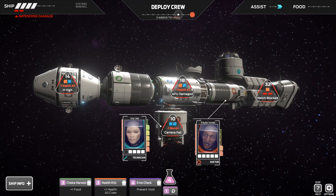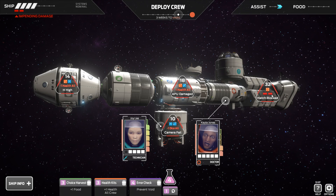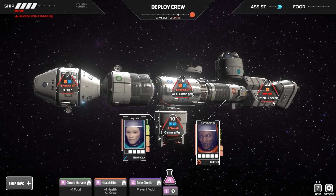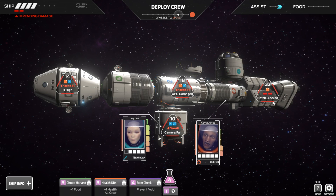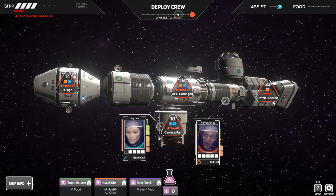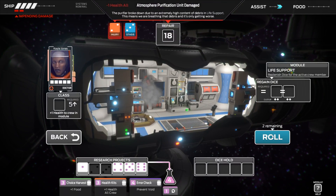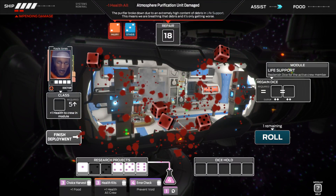So we've got negative health, negative health, negative all sorts — that just can't be fixed, and it's in like the worst position right now. We're gonna need to send someone in there to do something about it. Let's send the doctor in here. Doc, you're gonna need to fix this without dying.